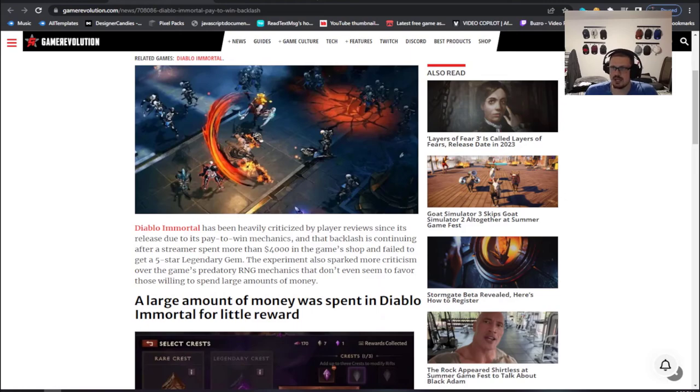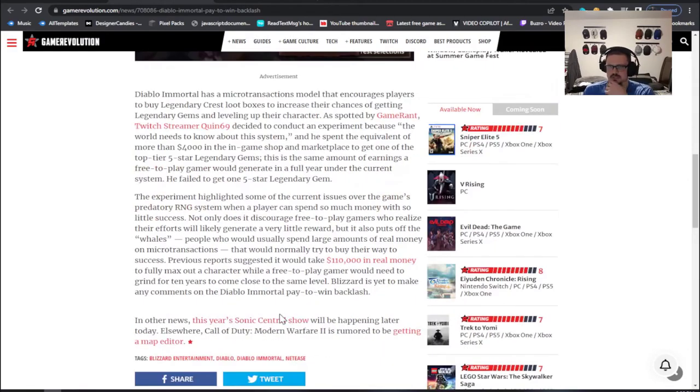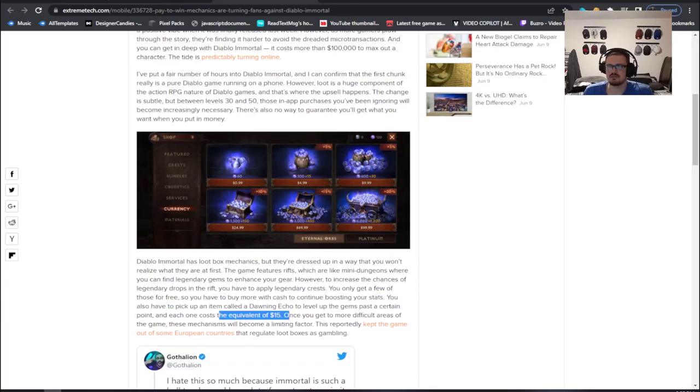Diablo also has a battle pass. It was on stream — they probably have a VOD of it. You need legendary gems to progress through dungeons and get better rewards, and after a while you stop getting them for free. You have to buy legendary crests — each one is 15 dollars — and you need those to level gems past a certain level. So basically I want to wrap up the Harry Potter side since that's my channel's focus and hopefully clear up some worries. Harry Potter: five out of ten pay-to-win. Diablo Immortal: ten out of ten pay-to-win. Harry Potter players really have nothing to worry about.